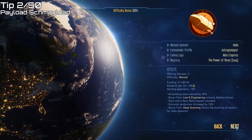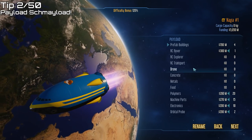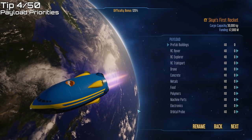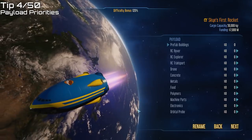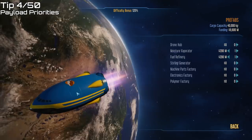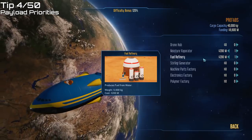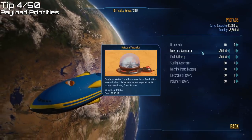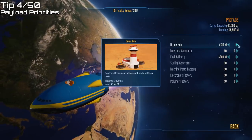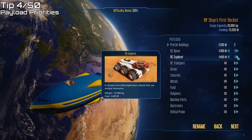After you've selected your initial settings, you'll be asked to select a payload for your first rocket. Don't be afraid to change these, because some of the payload suggestions are just plain crazy. I would always suggest taking an RC Explorer on the first rocket. If you've only got one rocket, you'll definitely have to take a moisture evaporator and a fuel refinery, since rockets only have fuel for a one-way journey. Fuel is generated from water, so you need a moisture evaporator — unless you know there's going to be water at your landing site, in which case you could take a drone hub instead. I definitely suggest taking an RC Rover and an Explorer on every first rocket.